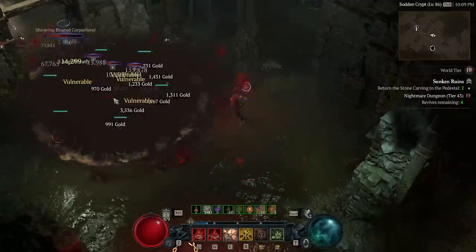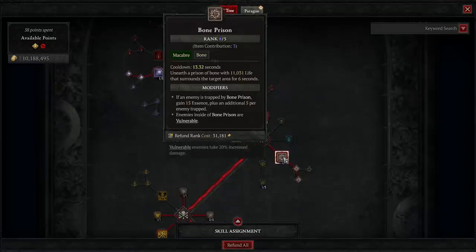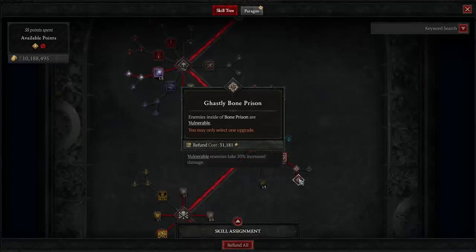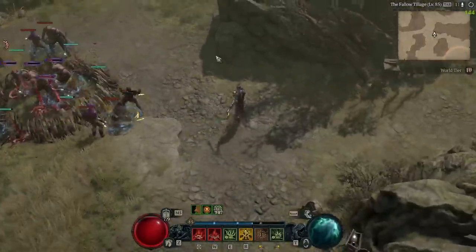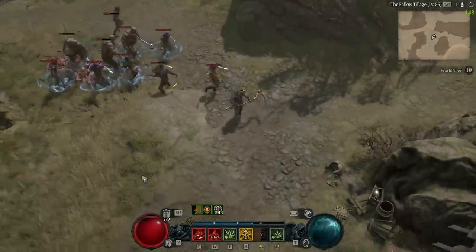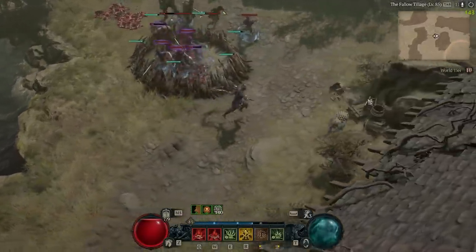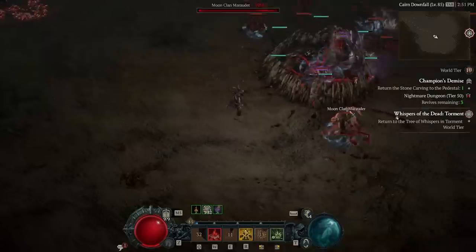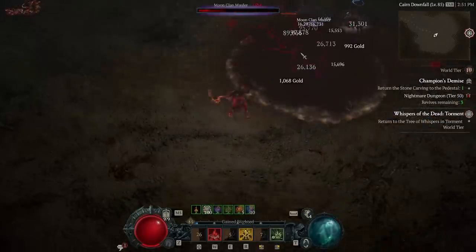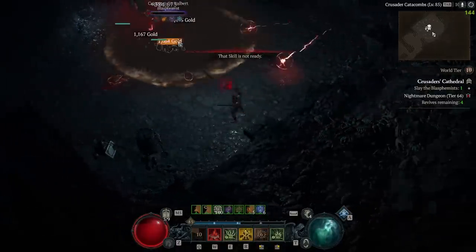Fortunately in the latest patch, it no longer blinds us. In this build, we don't actually need to spend or generate essence, so we can skip out on Grim Harvest. We max out Bone Prison to reduce its cooldown and increase its life, and we also take the Ghastly upgrade so we can permanently apply Vulnerable. Despite Bone Prison doing no damage, we are able to rapidly generate corpses through our Hewed Flesh talent. It appears that the Ghastly upgrade essentially causes your prison to rapidly pulse and apply the Vulnerable status to anyone inside. Even though applying Vulnerable doesn't do any damage itself, for whatever reason it still procs Hewed Flesh. Using this, we can instantly generate many corpses at the start of a fight to fuel our Corpse Tendrils and Corpse Explosion damage. We don't need to rely on something like Reap to create that first corpse. Plus, we get the added benefits of applying Vulnerable and severely disrupting the enemies so we can pump out damage in peace.